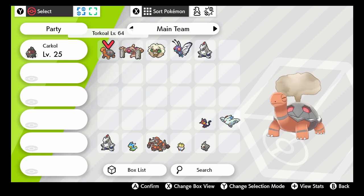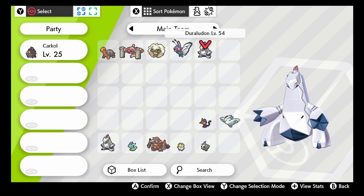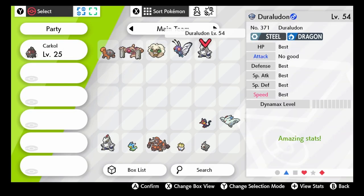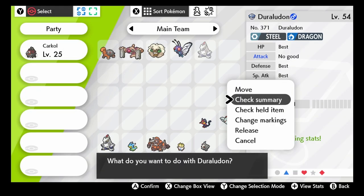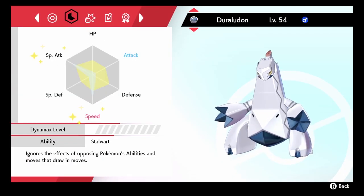Today we will be making competitive Pokémon for Sword and Shield — how to breed them, how to train them, and anything in between. First we need to choose the Pokémon we want, according to the team we want to build, the current ladder, or just because we like a specific Pokémon.